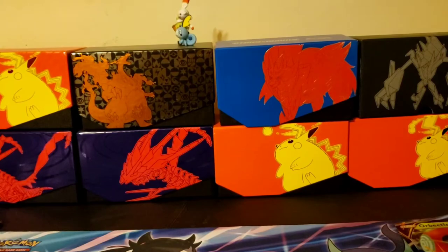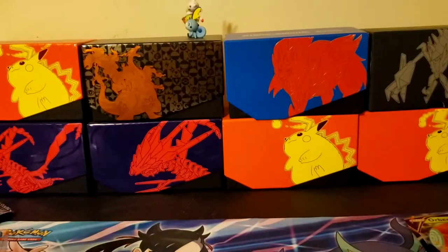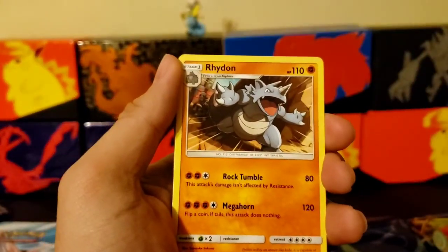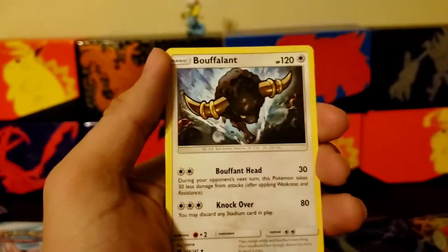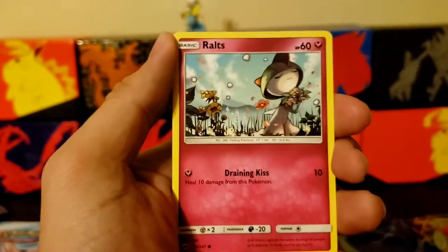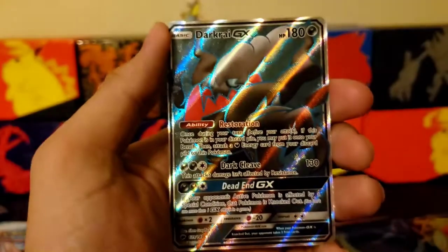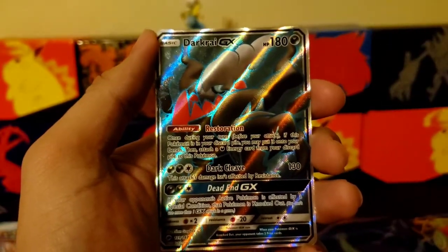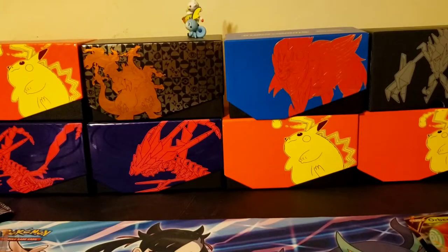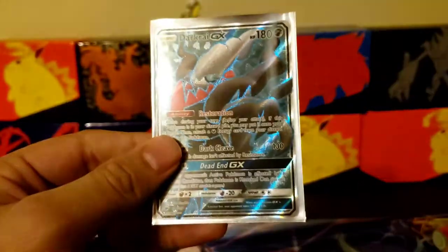Alright, let's start off with the Burning Shadows again. Code card, one, two, three, four. Energy. Rhyhorn, Electrike. Crabrawler, Ralts, Nidoking, reverse holo Pikachu, and there we go — a Darkrai GX full art! Some goodness right there — ultra rare, there we go!